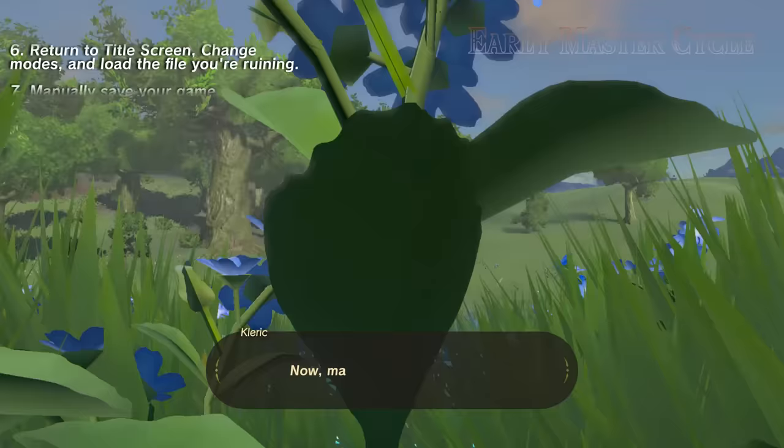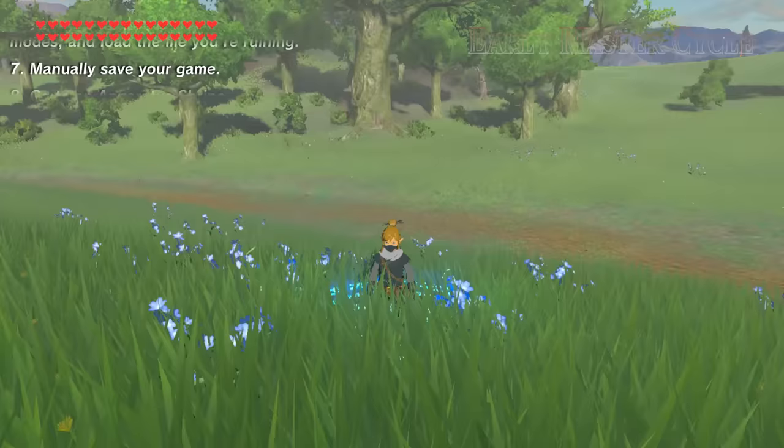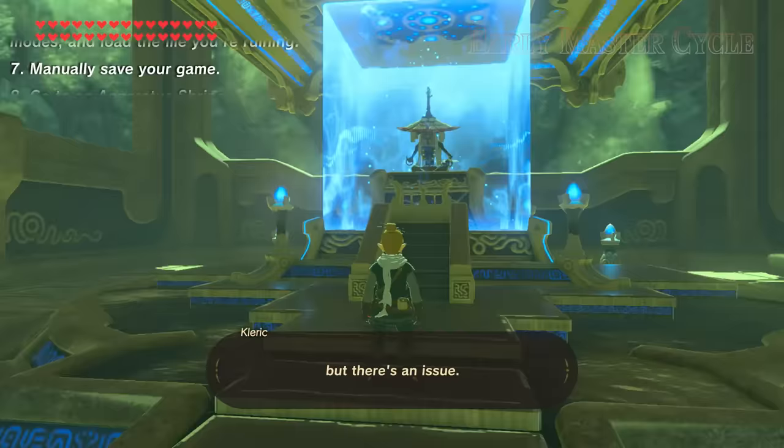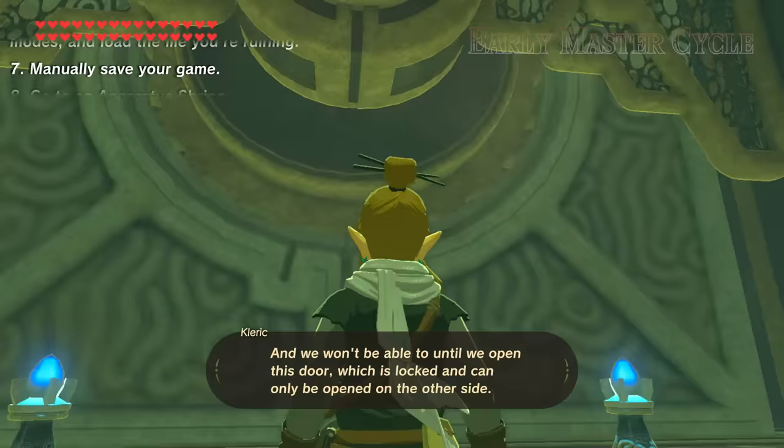Return to the title screen, change modes, and load the file you're ruining. Manually save your game. That new save will spawn us inside the final trial when we load it. And it looks like everything we could want, but there's an issue — we can't interact with Maz Kosha's blue box, and we won't be able to until we open this door, which is locked and can only be opened from the other side.